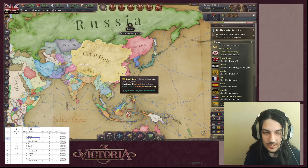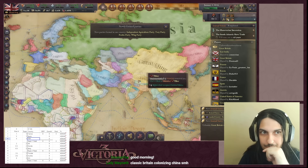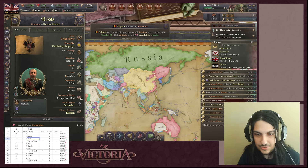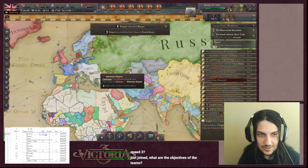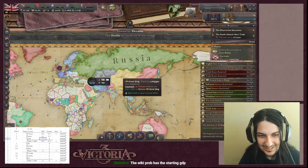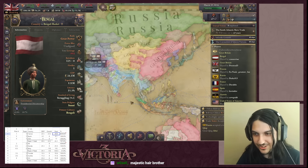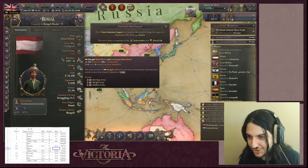This was all happening while the host was floundering, realizing he'd forgotten to note the starting GDP scores. He later learned the Victoria wiki lists starting GDPs and that one player had been tracking them in a spreadsheet, so he was safe - but he absolutely believed he had already ruined the entire competition. He scrambles to find starting GDPs, trusting chat for numbers: Qing at 82.4 million, UK at 30.8 million.